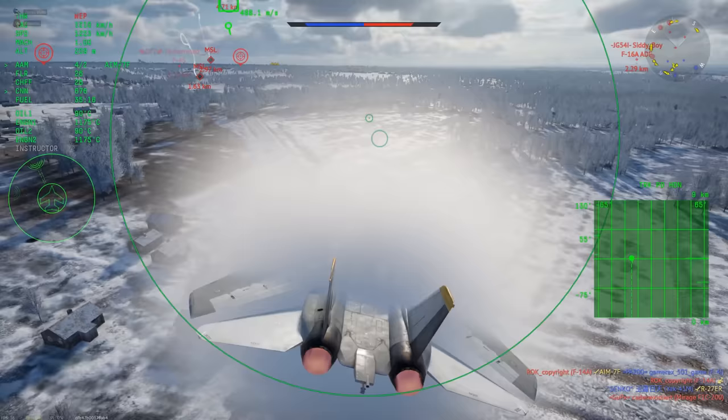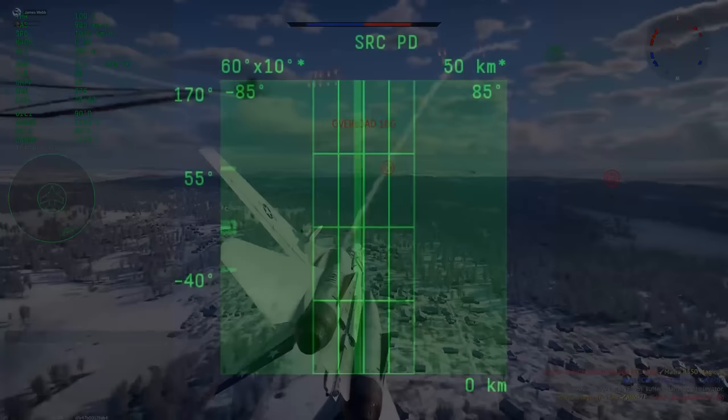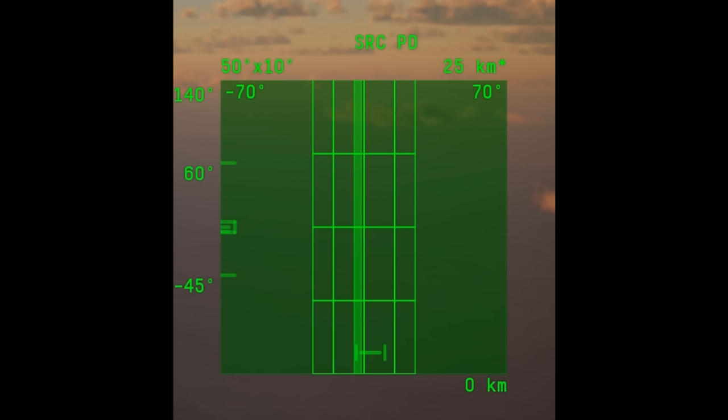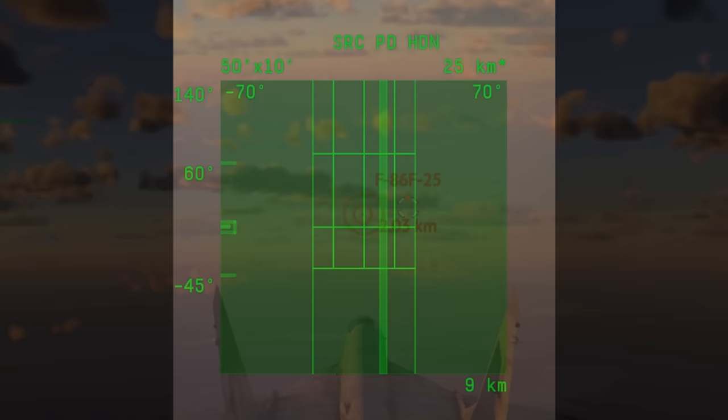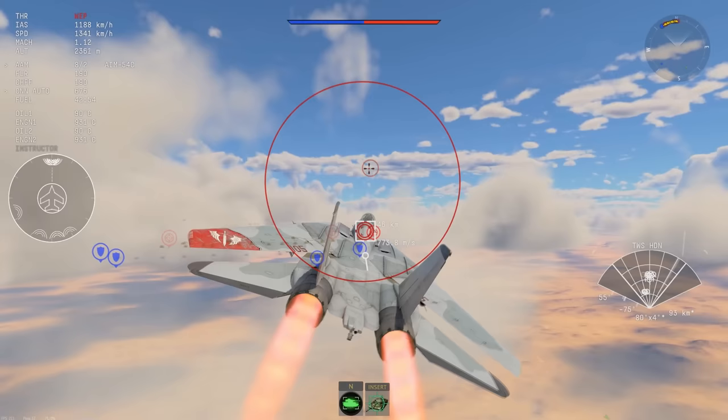Some radar modes have HDN added to the end of the name, which stands for head-on and indicates the mode is better suited for detecting targets in a head-on. On a lot of radars you either have this or you don't — it's not something you can toggle, it's just included with the mode selected. With some planes like the MiG-29, the HDN mode actually has a massive dead zone — indicated by the non-rasterized portion of the radar — and if an enemy is within this area your radar will not be able to see them.